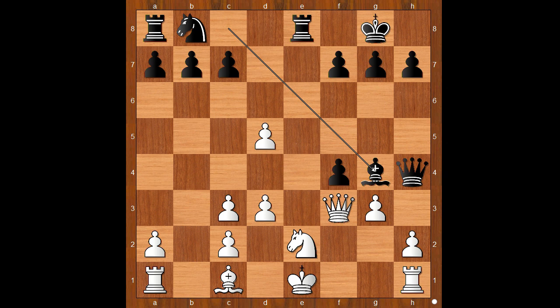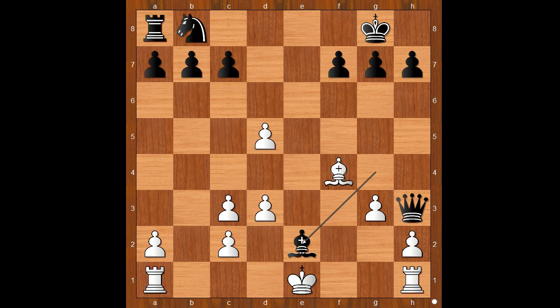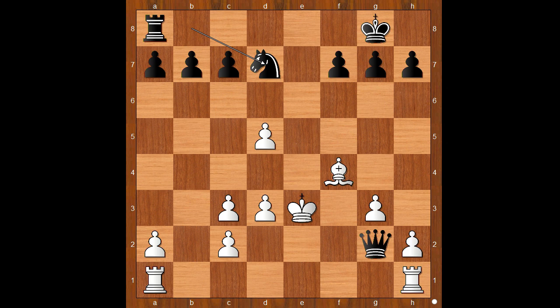Queen to f2. Queen to h3. Bishop takes on f4. Rook takes on a2, check. Queen takes rook. Bishop takes queen. King takes bishop. Queen to g2, check. King to e3. Knight to d7, intending rook to e8, check. And the white king wouldn't last long.